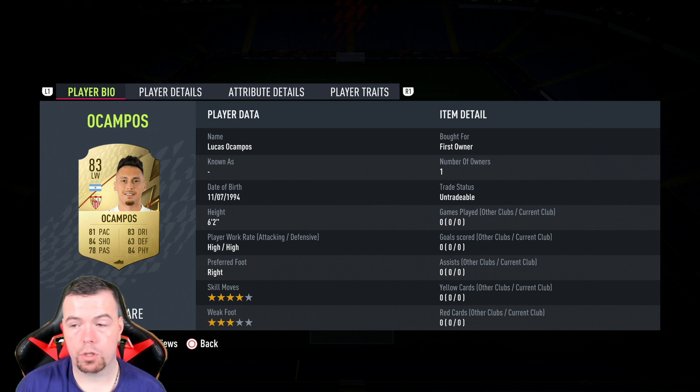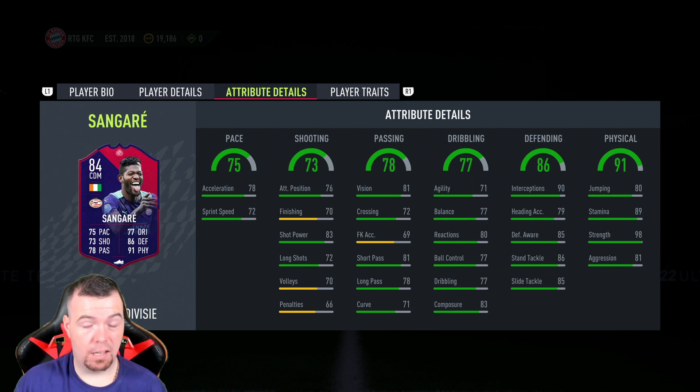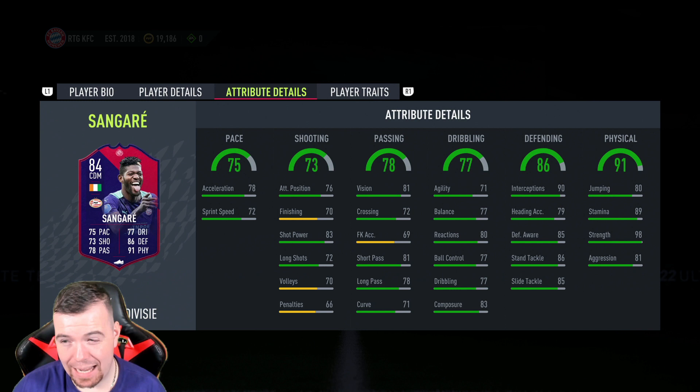Goddard Bill is 750, Isaac is 750, and De Campos is the cheapest 83 at 900 coins. Everyone is less than 1k. This card is less than 9k to complete — 8.8k buy it now. If you really try, you could get it done for around 8k to 8.5k, which seems very reasonable.